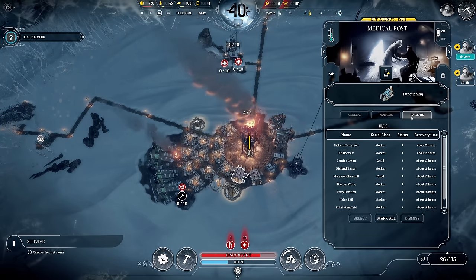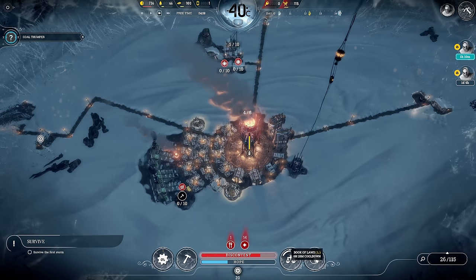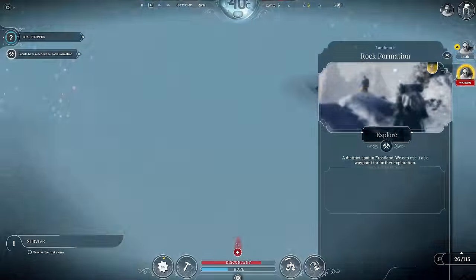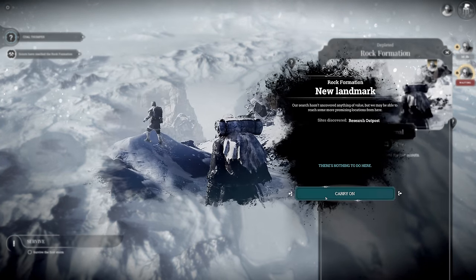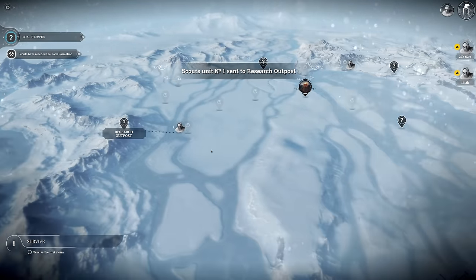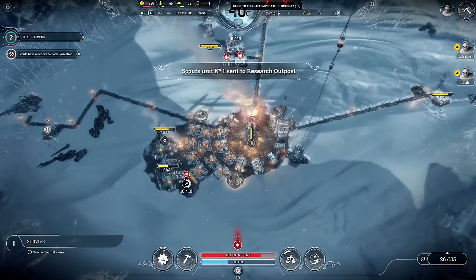We've got a lot of sick people right now. Rock formation — there's nothing there. But we found a research outpost. This could yield some valuable stuff — steam cores I would think about.